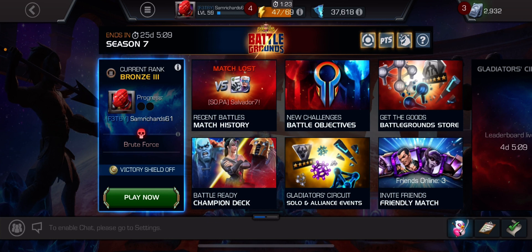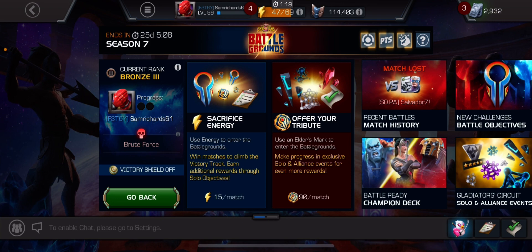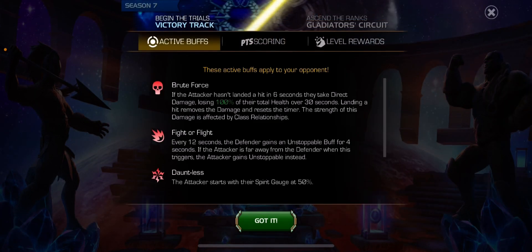Let's go through the meta. This meta actually seems better to me than last meta. I wasn't a big fan of the sort of gaining power every time you stunned or applied any sort of debuff. So I quite like this one. If the attacker hasn't landed a hit in 6 seconds, they take direct damage, losing 100% of their total health over 30 seconds. Landing a hit removes the damage and resets the timer.